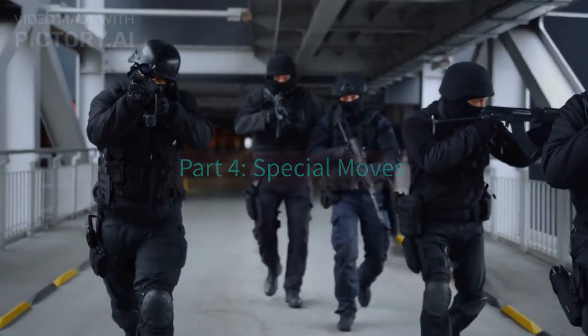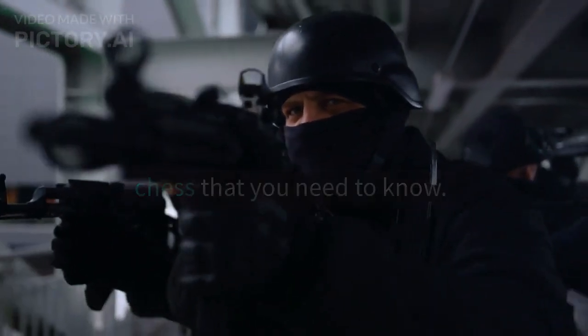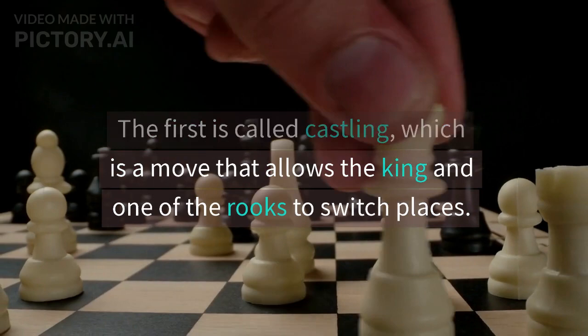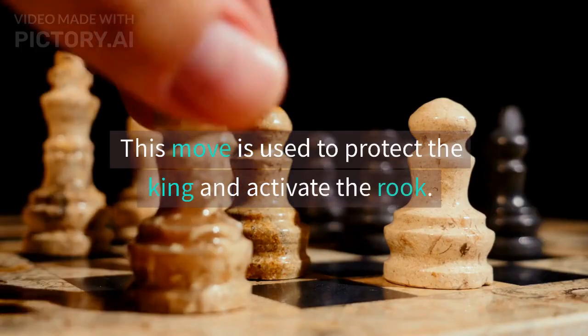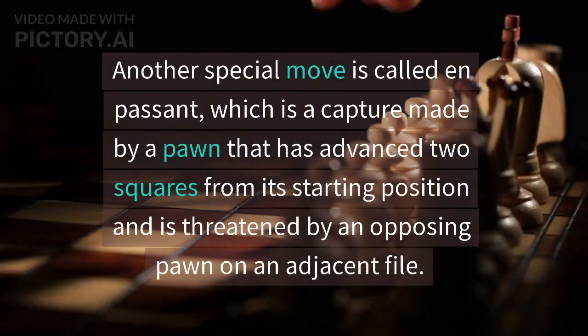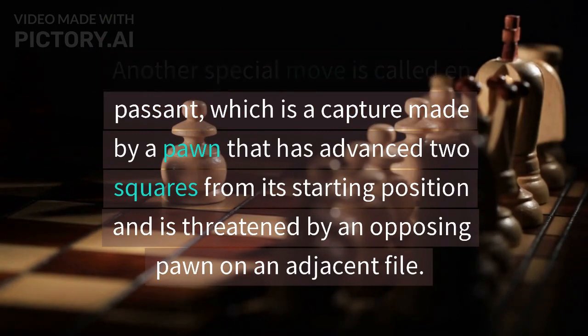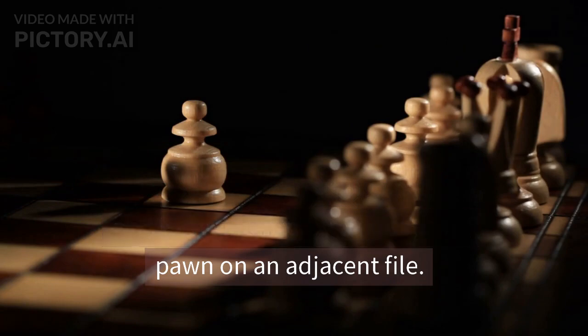Part 4: Special Moves. There are a few special moves in chess that you need to know. The first is called Castling, which is a move that allows the king and one of the rooks to switch places. This move is used to protect the king and activate the rook. Another special move is called En Passant, which is a capture made by a pawn that has advanced two squares from its starting position and is threatened by an opposing pawn on an adjacent file.